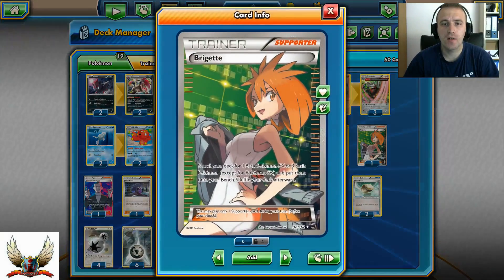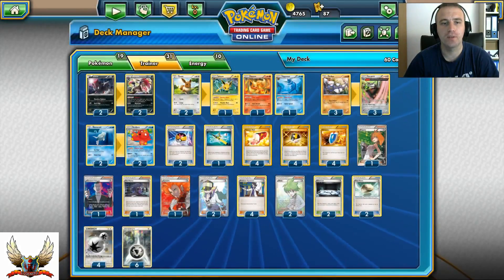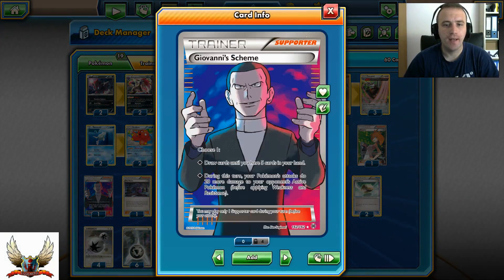From Supporter cards, I have one Brigette. If you can hit Brigette turn one, it's great — you can search your deck for any three basic Pokémon and put them on your bench. In mid or late game it can also help. One tech copy of Giovanni's Scheme can increase damage by 20, and you can also discard cards if you have five in hand.